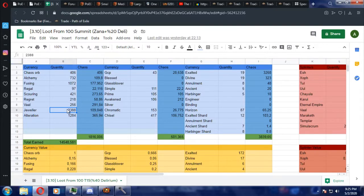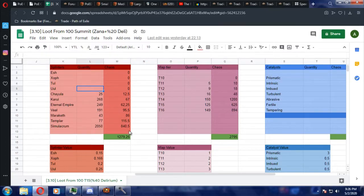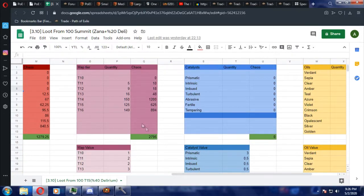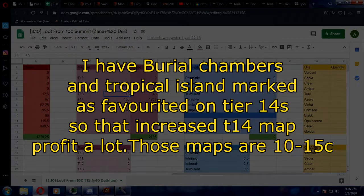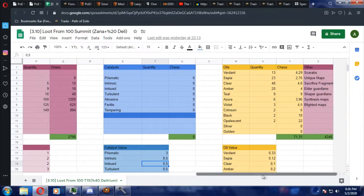Normally in 100 maps you would get at least 4,000 jeweler's orbs, because I didn't loot most of them — that's why this number is low. So you can actually loot more stuff if you want. I didn't loot any low-value splinters, and I didn't loot any catalysts either since they don't have much value this league. There are actually more things you could count as profit — essences and those kinds of stuff — but I don't count any of those because it would take too much time.